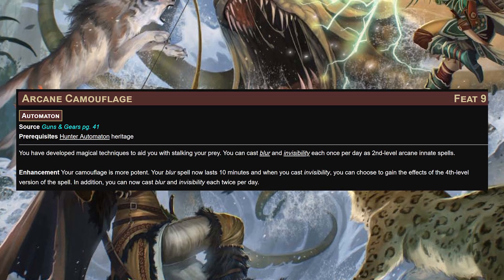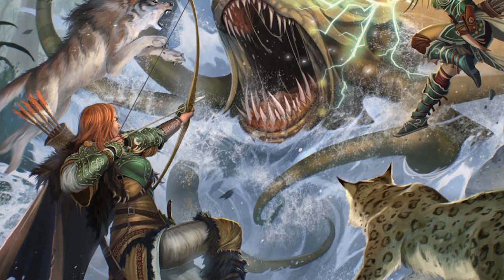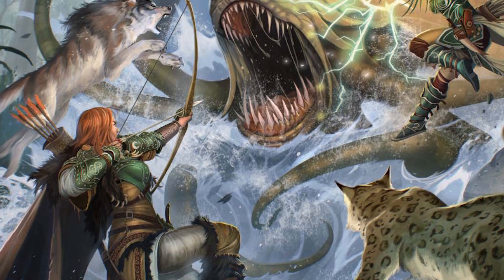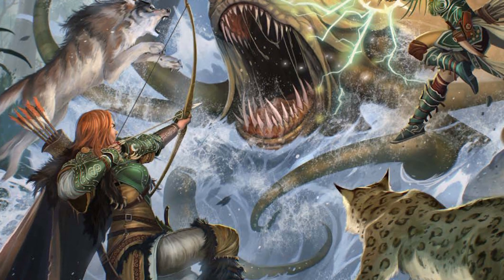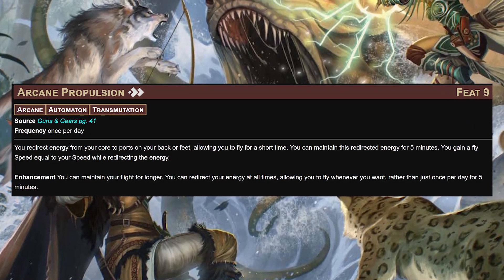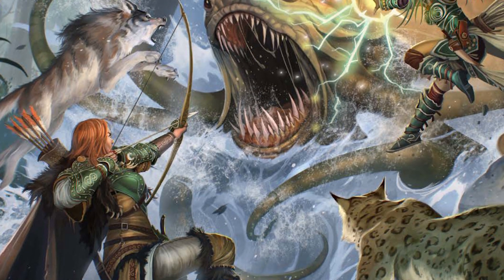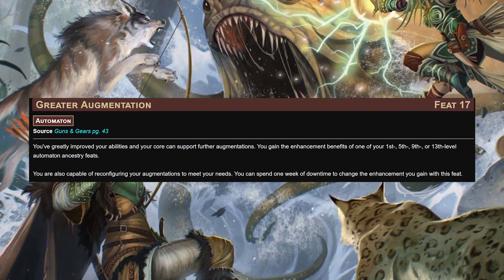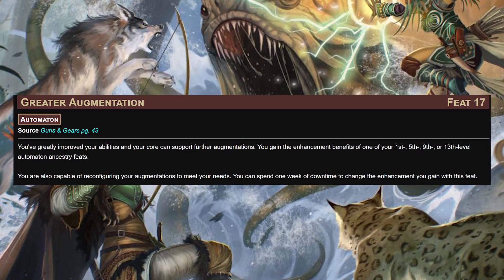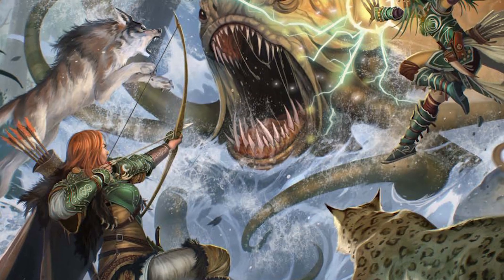Arcane camouflage - another one per the request - lets us cast blur and invisibility each once per day as second level arcane innate spells. Blur gives us concealment versus attacks, which is huge if an assassination attempt goes south. Invisibility is what gets us up to our victim. Next we'll take arcane propulsion: for two actions you get a fly speed equal to your speed for five minutes - and we're a monk, we're fast. Greater augmentation, our final ancestry feat, gets us blur for 10 minutes and fourth level invisibility, letting us invisibly strangle things twice per day.